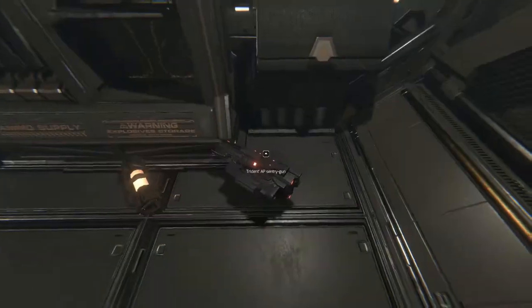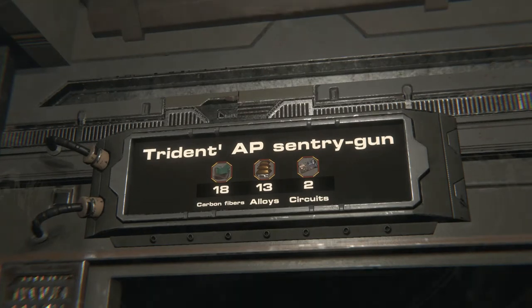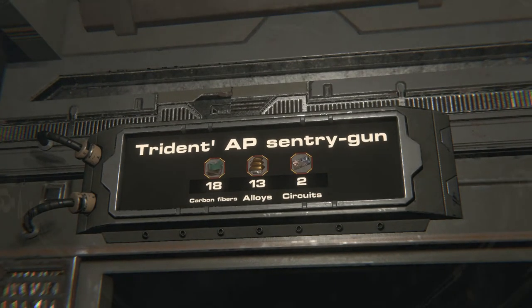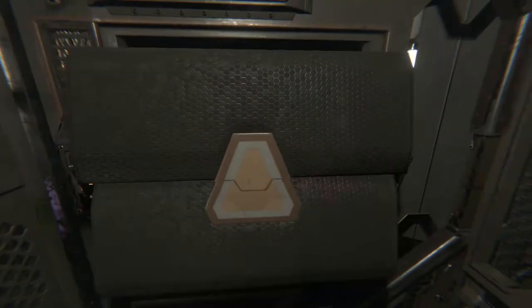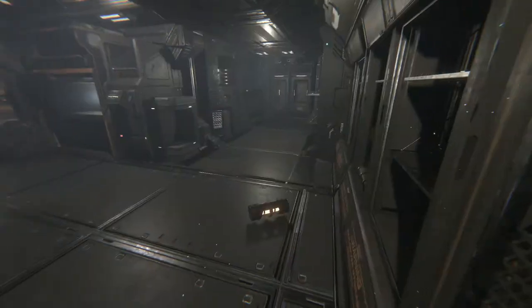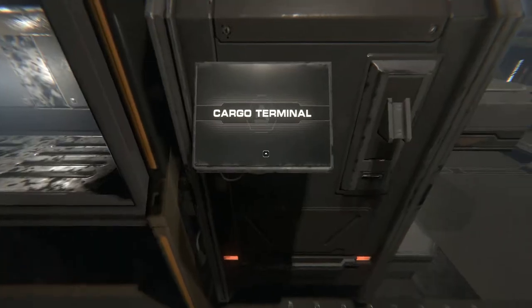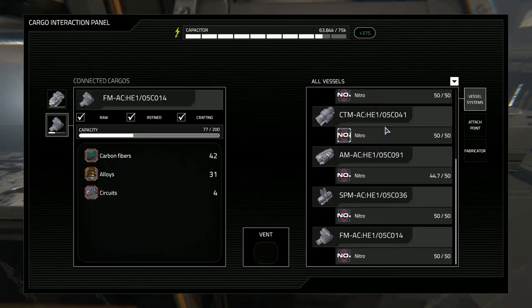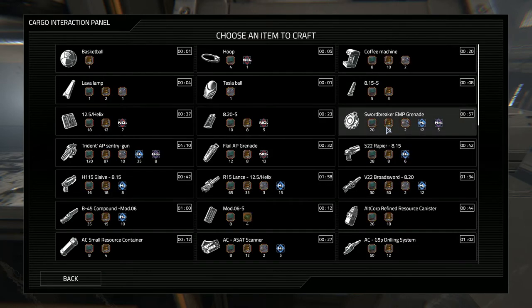So how does this all work? Basically you use it as a recycler — you recycle old things you don't want. For example, you take a turret, bang it in the recycler, and at the top it shows you what you get in return. Close the door and off it goes, recycled. Then make your way over to the cargo terminal, which has added fabricator attachments, and it shows you on the left your resources gained from recycling.